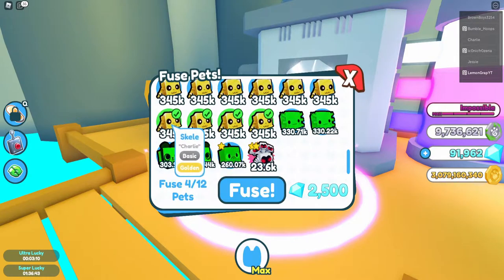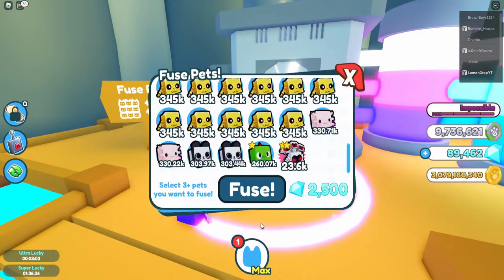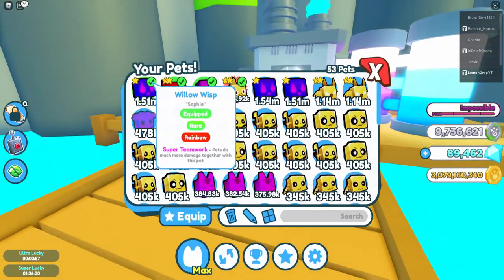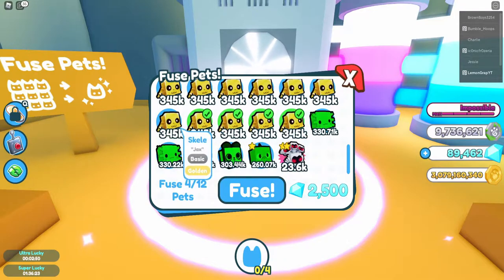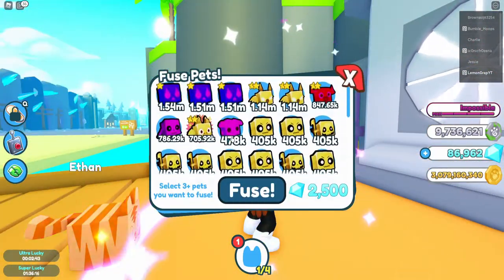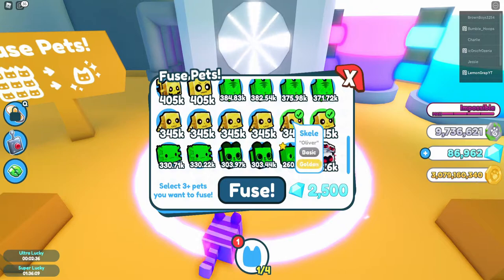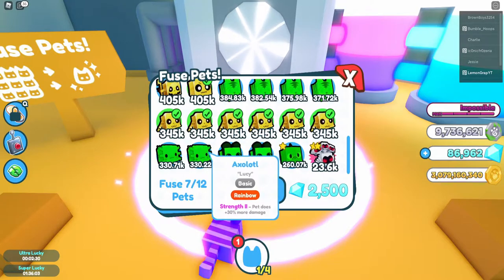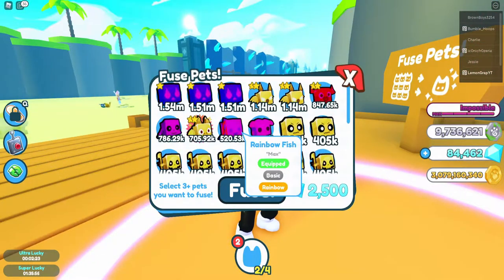Let's start with the skellies — let's see if we can get a legendary. We got a cotton lamb. Let me unequip my pets so I can see what we get. All right, here we go — we got a white tiger. Let's carry on. I don't think we need these white tigers. And we got a rainbow fish.